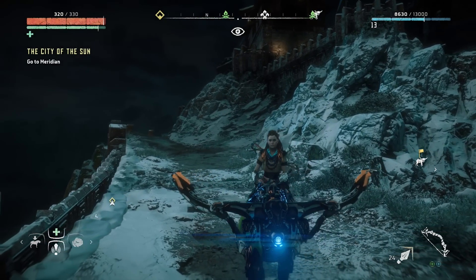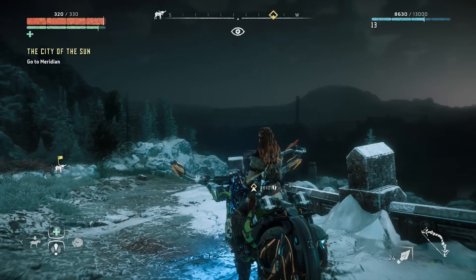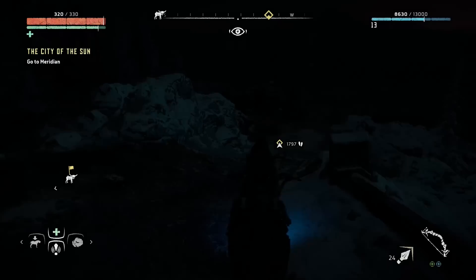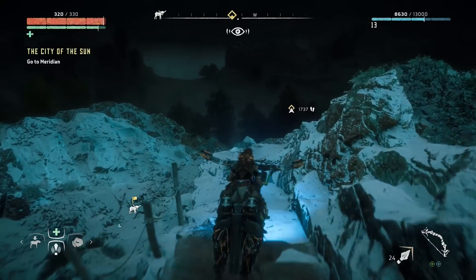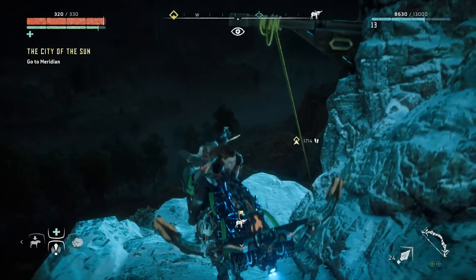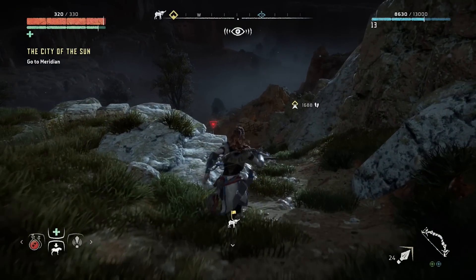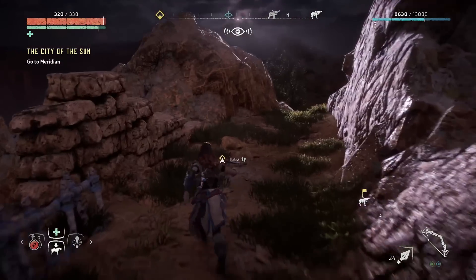Hello guys and welcome to Horizon Zero Dawn part number eight. Look at my new steed - it is a broadhead, look at those horns! Yeah, let's head forth into the world. As soon as I head out it goes dark. Don't fall off! There was a zipline. You stay there, don't go anywhere. Come to me, noble steed - it took me a once-through to override and control it.